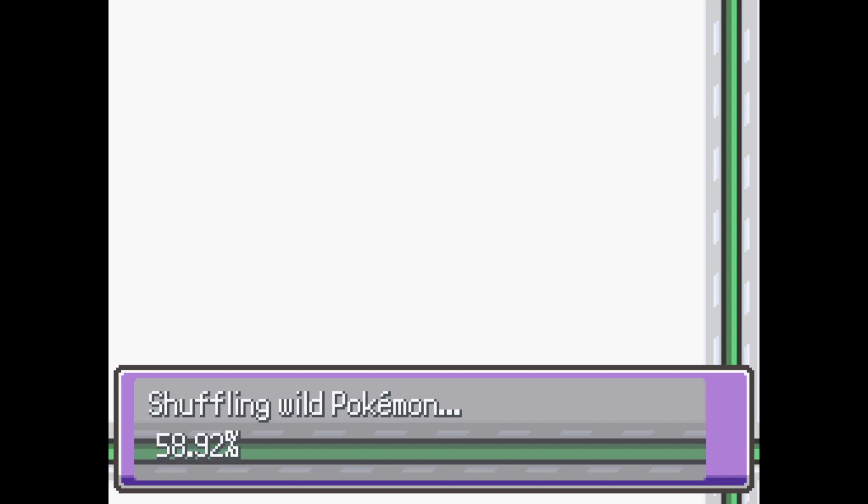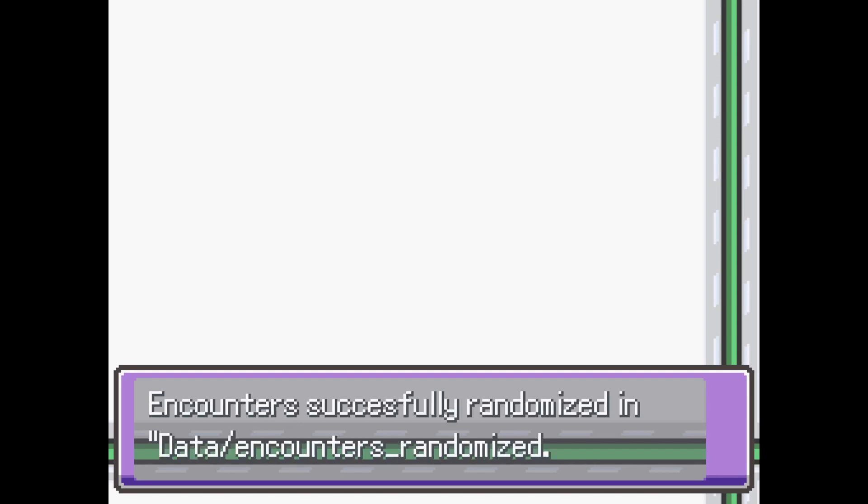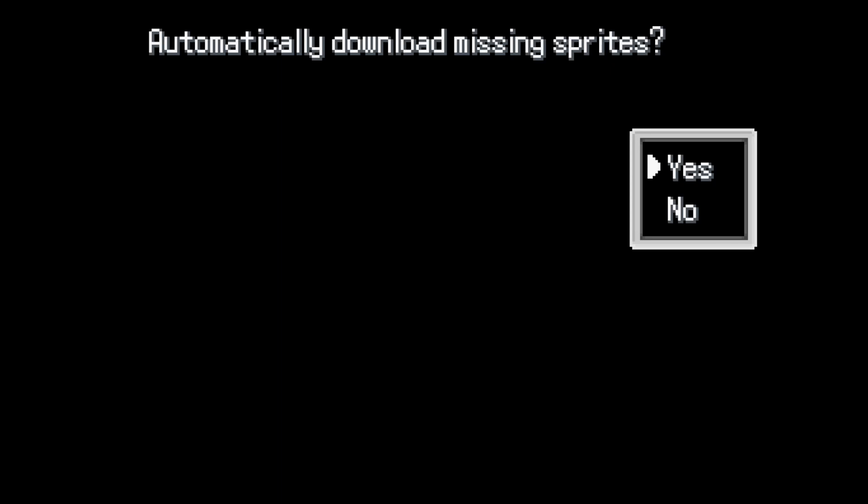Can you shuffle a little faster, please? Aaaaany day now. Thank you. Generating new Wild Encounters file — yes. Game difficulty — normal. No, I do not want autosave. Automatically download missing sprites — yes.